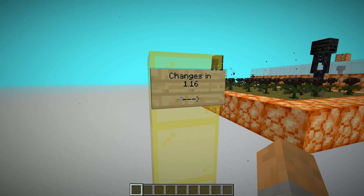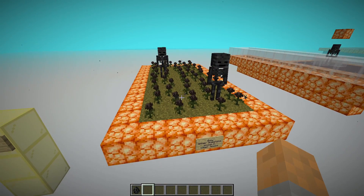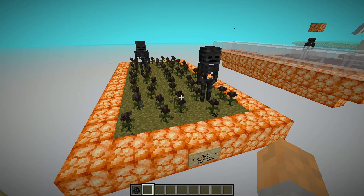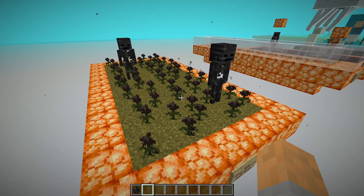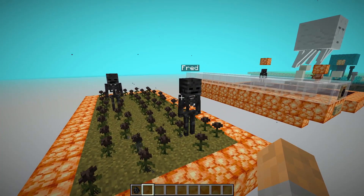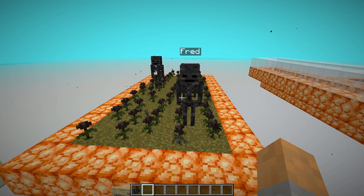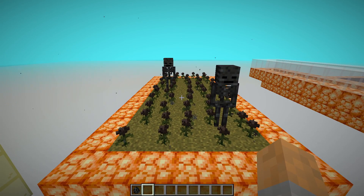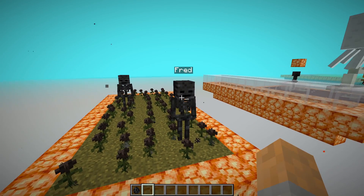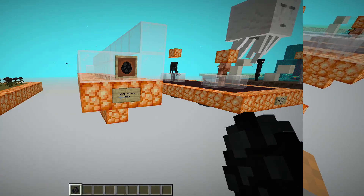The biggest change for wither skeleton farms in 1.16 is that only wither skeletons can spawn inside wither roses. Previously, any mob could spawn inside these flowers and they would start taking damage and die immediately. The wither skeleton does not take damage, and this is consistent with other blocks — for example, only fire-resistant mobs can spawn on magma blocks. So now the wither skeleton is the only mob that can spawn inside wither roses.